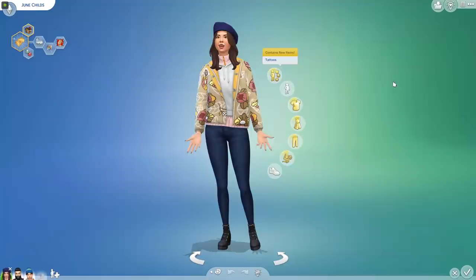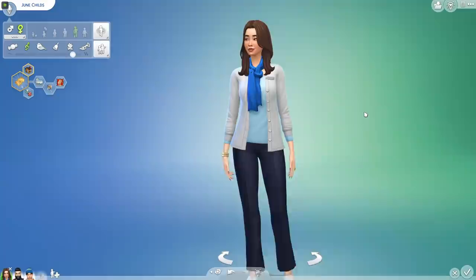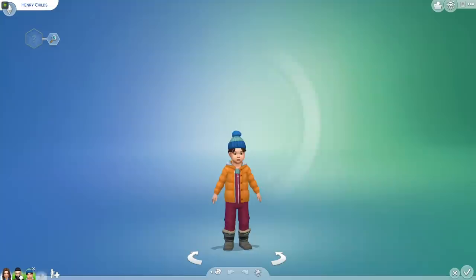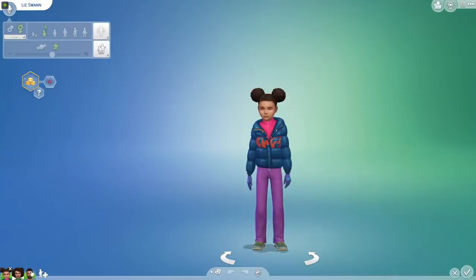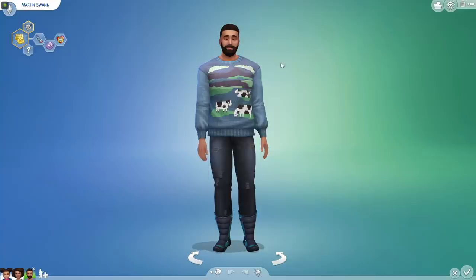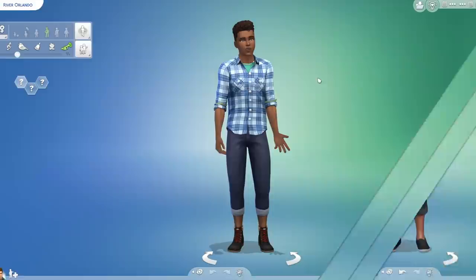Emma's family: here's her mum June — she's definitely got a look. We only see her for a very quick glance in the actual series. We've got June, Emma's stepdad Robert — he's got his little man pony and hipster beard. And Emma's little siblings, Henry and Sophie, who I might have to age up into a toddler so we can actually play with her. And Andrea's family — Liz is here. Her mum's actually a vet too, so she might have to duke it out with Sophie Darlington to see who's going to be the vet here.